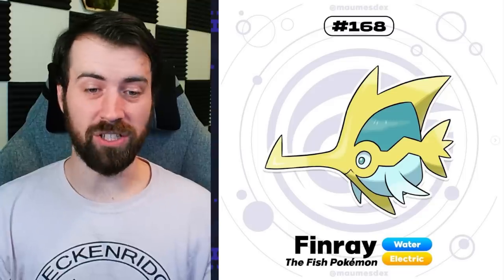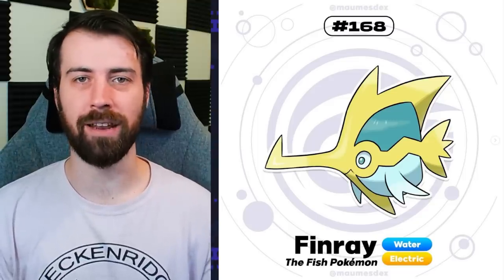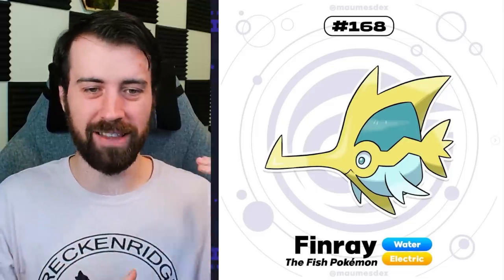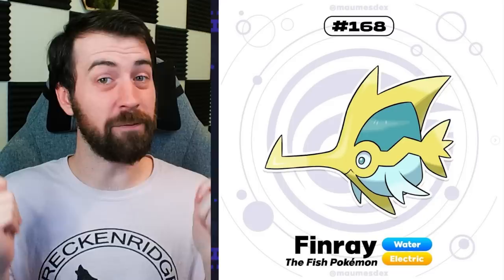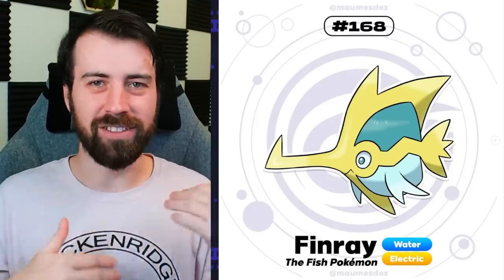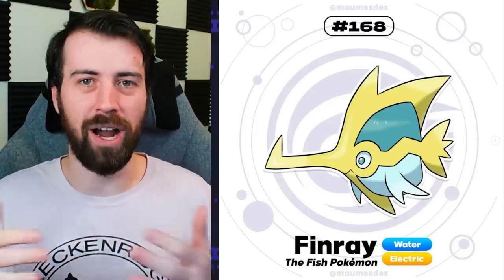Next up, we have Finray, which is a Water Electric type. This thing just gives me Flounder from The Little Mermaid energy. You can most definitely feel the Water Electric typing in its coloration - that's blue versus yellow, a very satisfying color combo. You can see it has little lightning bolts running through it in its design, which is pretty obvious why it's an Electric type.